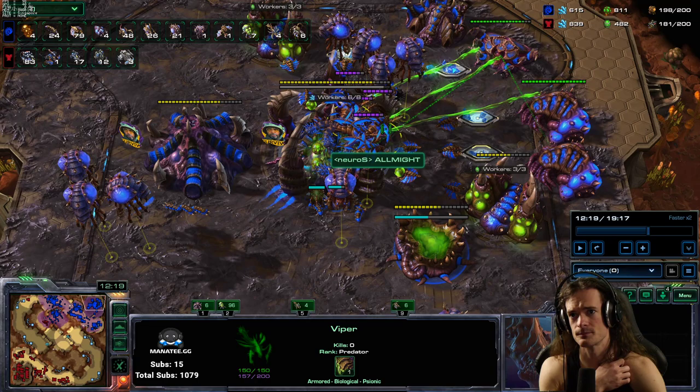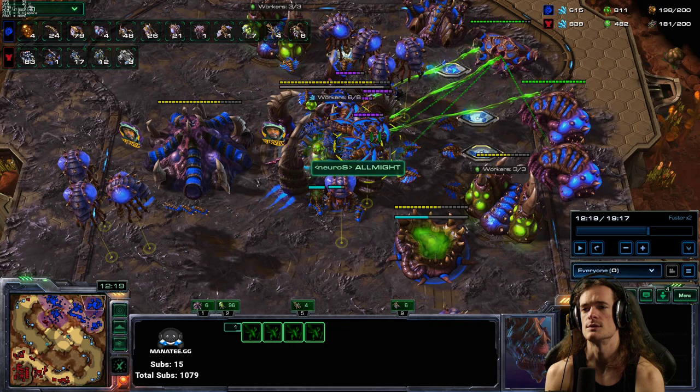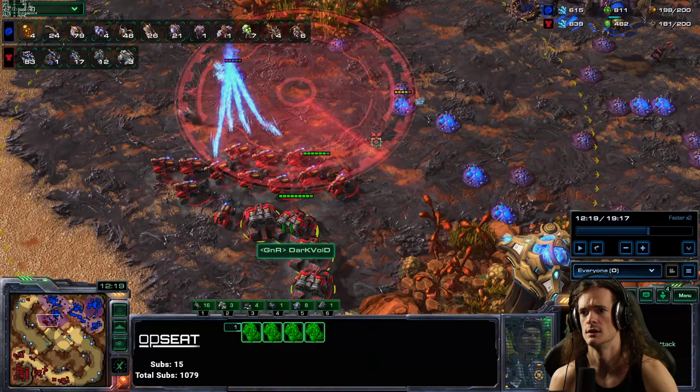I made four as my first round. There is no perfect number that you have to go for every time. Basically, what I'm trying to do is spend some gas into vipers. You still want to have a lot of ground army - vipers don't shoot stuff. They can do AoE to air with parasitic bomb, but in this context of battlecruiser, cyclone, hellion, you won't use parasitic bomb. So I'm just getting energy on these vipers.